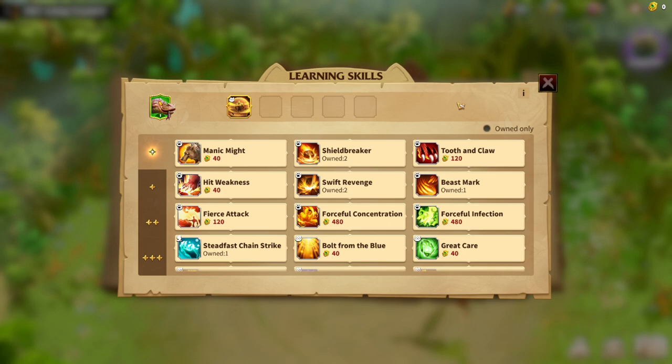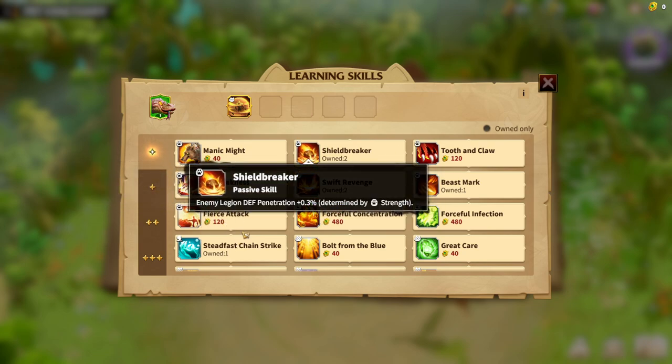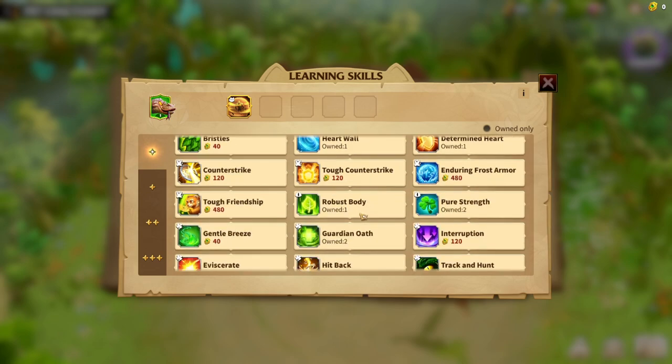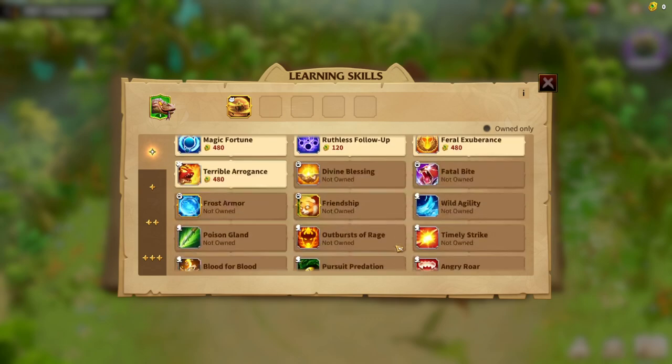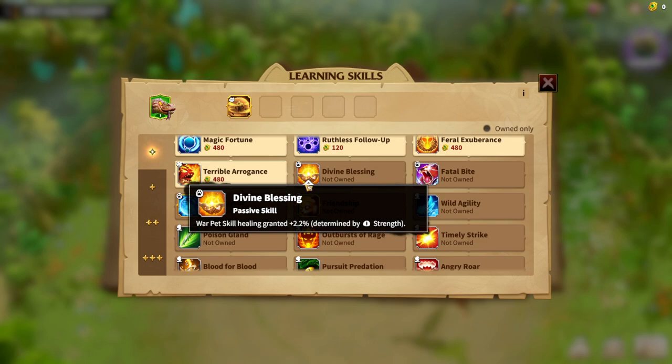There are a couple of skills good on any physical war pet. Maniac Might is always a good choice — it gives pure physical attack, determined by strength. You can also go with defense penetration, again scaling with strength. I also found a skill that grants counter attack damage to the legion, though I forgot its exact name.